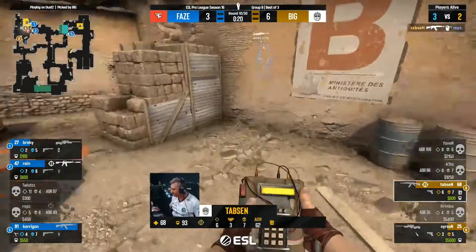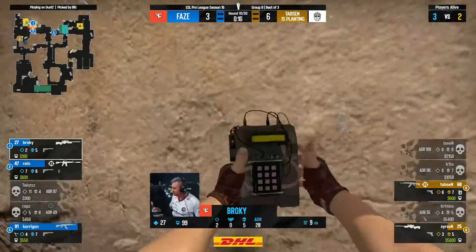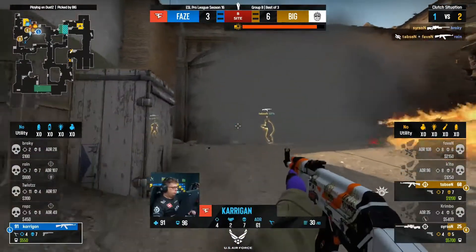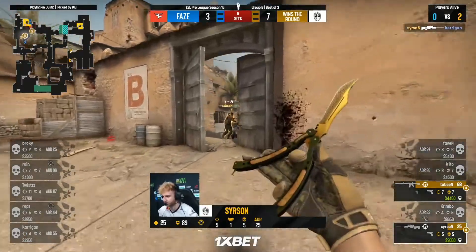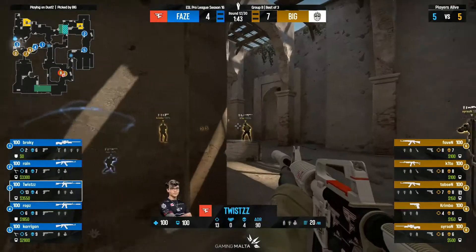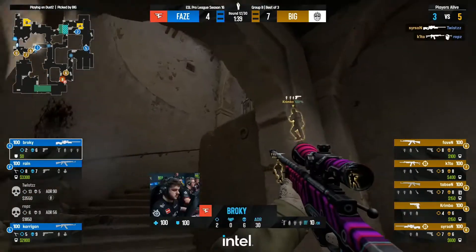The AWP outside — Molotov here actually making things very uncomfortable. Broky might have to commit. Oh no — it's the double kill, and it goes down to a 2v1. How have they given this one up? It was a 5v3 and Big held. Pushing again, just running straight down the dark. Wow, they take the fight — Big wins every single time.